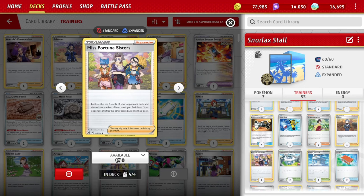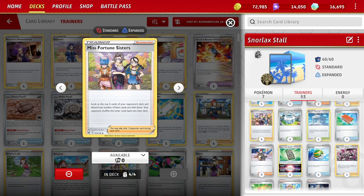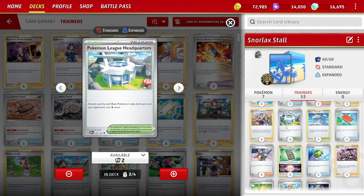Four copies of Misfortune Sisters — four is heavy, but this is a super good card you want to use almost every turn. Look at the top five cards of your opponent's deck and discard any number of item cards you find there. Since we win by milling out, you want to get rid of all items, even if they're not useful in the matchup. Getting rid of switch cards and Rope is especially good. Two copies of Pokémon League Headquarters — attacks used by basic Pokémon cost one colorless energy more — just making it tougher for them to attack and burning their resources.